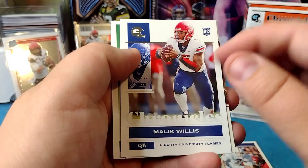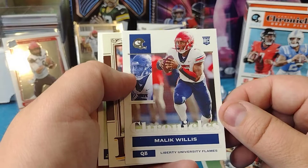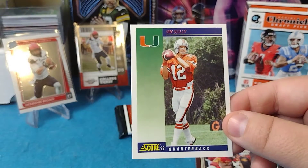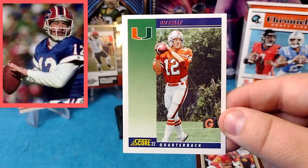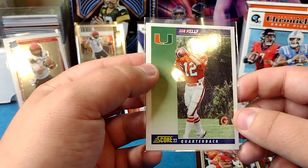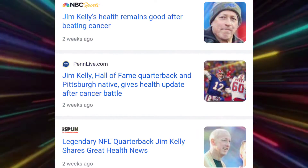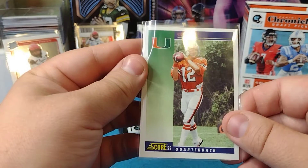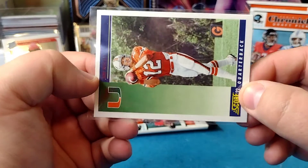Got John Elway. Malik Willis — another quarterback, drafted to the Titans 86th overall in the third round out of Liberty University. Legacy card — oh, that's cool, I'm liking that. And that's a Jim Kelly Score. Jim Kelly for the Bills. I know he was sick lately — I think he had some kind of cancer, maybe oral cancer. Legendary QB for the Bills, Jim Kelly. Imagine if I could get that thing autographed — that would be like a dream come true. Perfect spot for the auto.